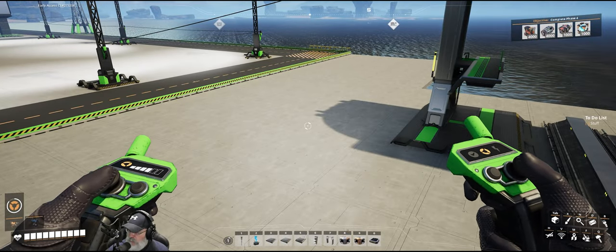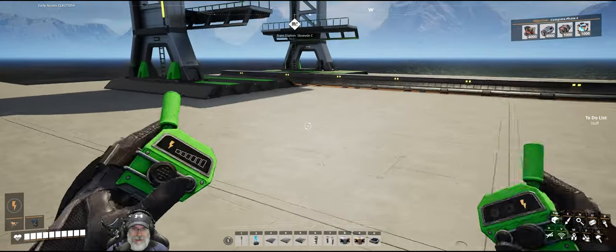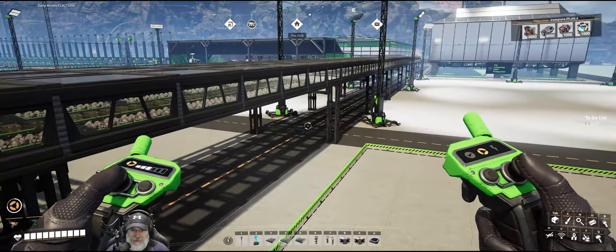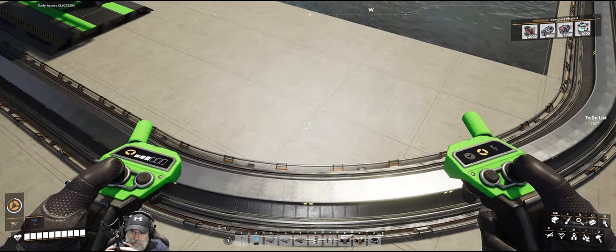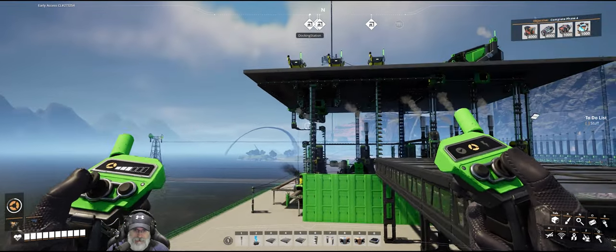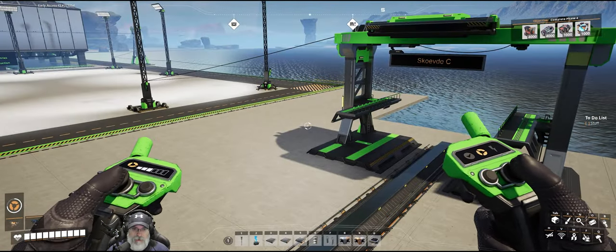Welcome back everybody, Satisfactory - I'm the Bearded OG, and in this episode we're gonna get back to work on our train station. That is the main goal for today's episode. The plan for the first part of our train is going to be to run tracks up to the space elevator for space elevator deliveries, and of course we'll expand it quite a bit beyond that as time goes on.